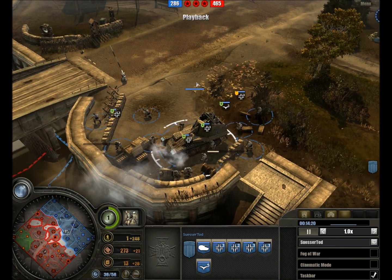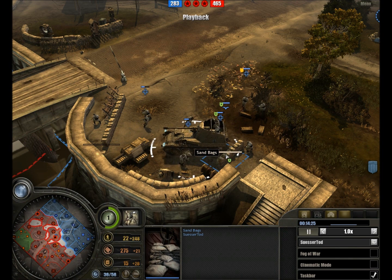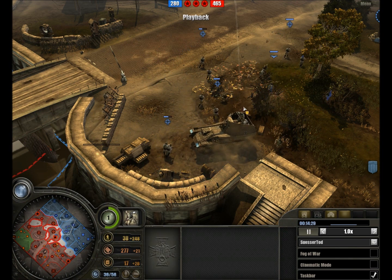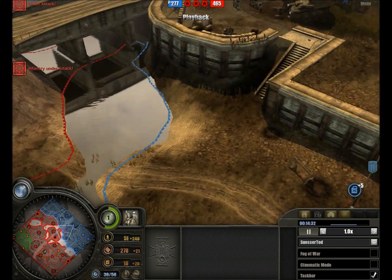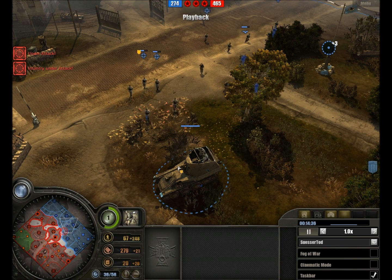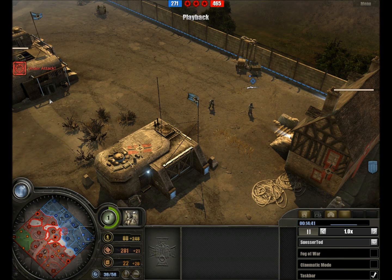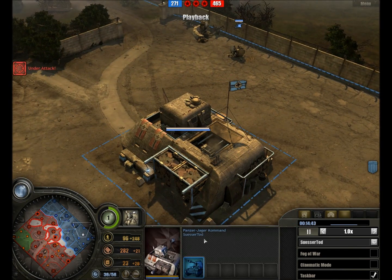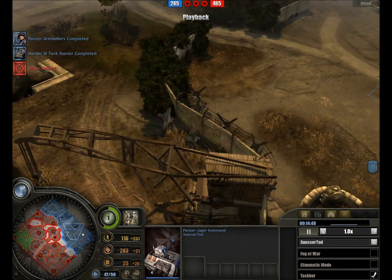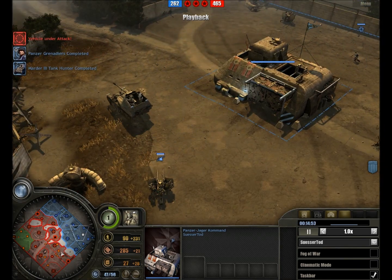Mortars are quite nice for dealing with troops bunched up like this. For some reason he's also setting up a lot of sandbags — I'm not entirely sure why he's doing this. And now mortar fire is in fact raining in on his troops. Certainly not a happy situation for the Kampfgruppe, who is currently not in a good position. We see another Marder — I do believe this is the fourth Marder already — with nothing to actually fight in any sort of maneuver combat.